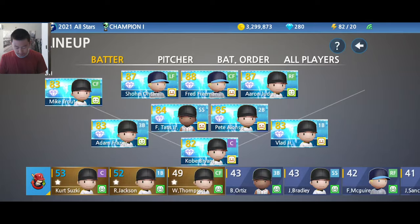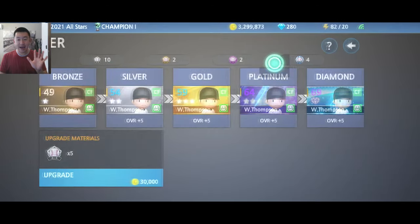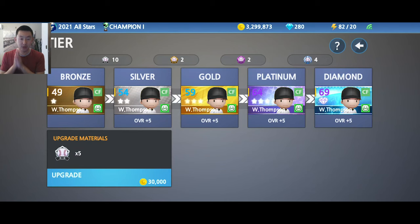You start out at bronze, then go to silver, gold, platinum, and diamond. For each upgrade, you need five badges of the appropriate tier and some coins. For example, to go from bronze to silver, you need five silver badges plus 30,000 coins. From silver to gold, you need five gold badges and more coins. You have to go in order — you cannot jump straight from a bronze player to a gold player even if you have enough gold badges and coins. They have to be a silver player first.